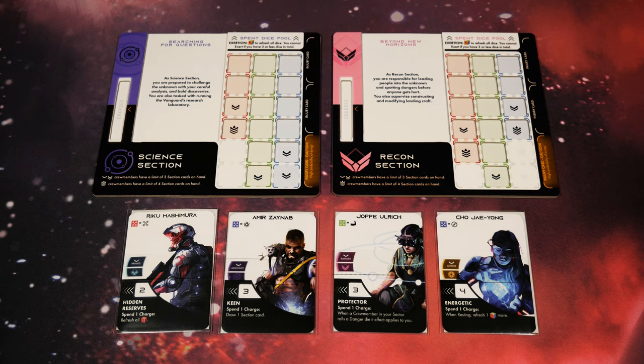The next thing you need to do is grab a rank one sleeve for each of these based on their sections. The rank one sleeves are on, and if you flip them over you will see the section they relate to. I'm playing solo, so I'm not slotting all four into their dashboards - I'm choosing which crew members are going to be going down to the planet. I'm bringing just two, so I've decided to bring science and recon. I think these are the two that make the most sense for me at this point.